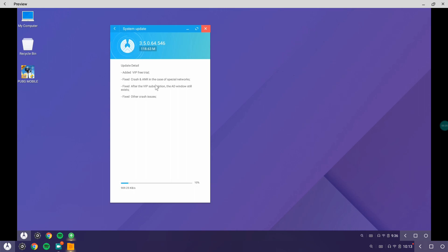There are a few changes that were done: added VIP free trial, fixed crash and ANR in case of specific networks, fixed an issue where after VIP subscription the admin still exists, and fixed other crash issues.